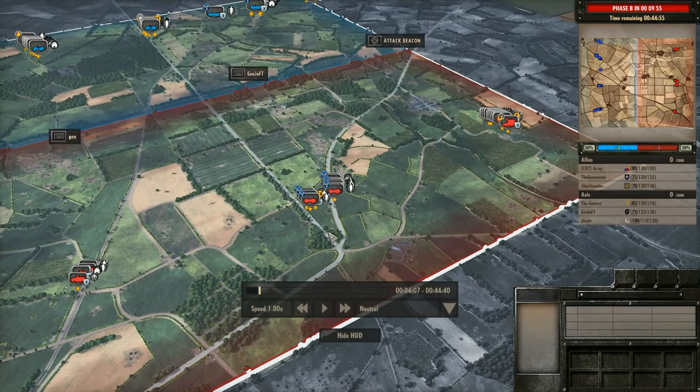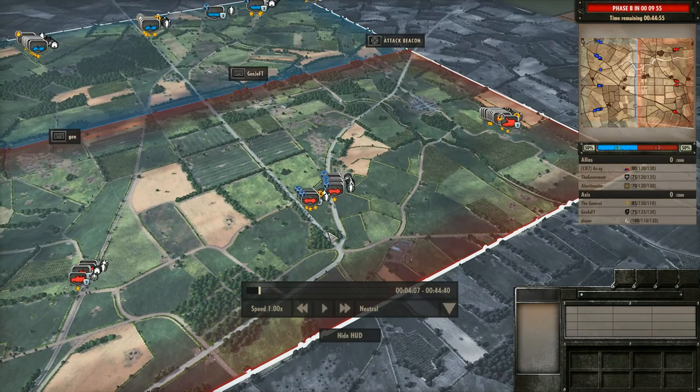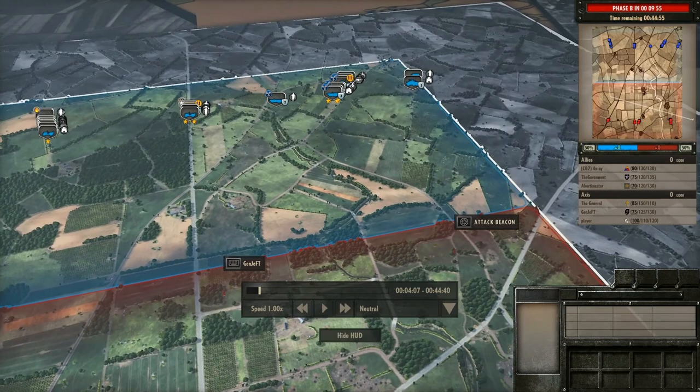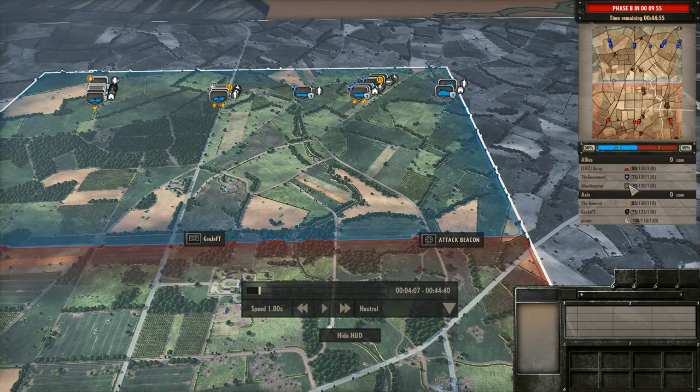I'm playing Axis. I have the 17SS Panzergrenadier with Player and the General. The General has the 2nd Panzer, and Player has the 7th 16th Infantry. And then we're up against 4XA, the Government, and a Bernader with the 4th Armored, the 2nd Infantry, and the 3rd Canadian Infantry.